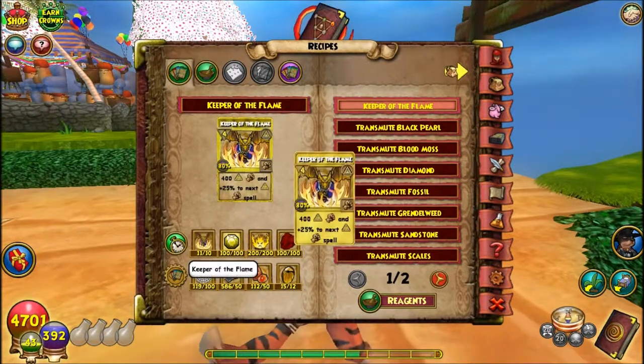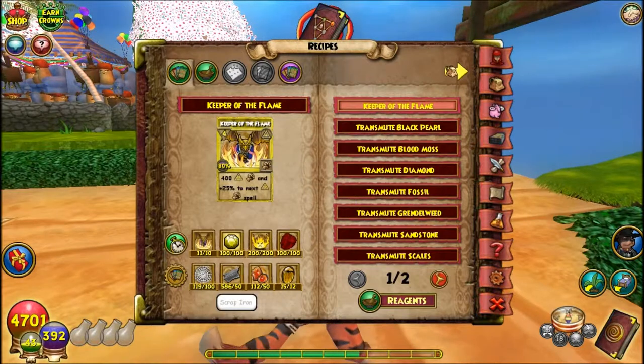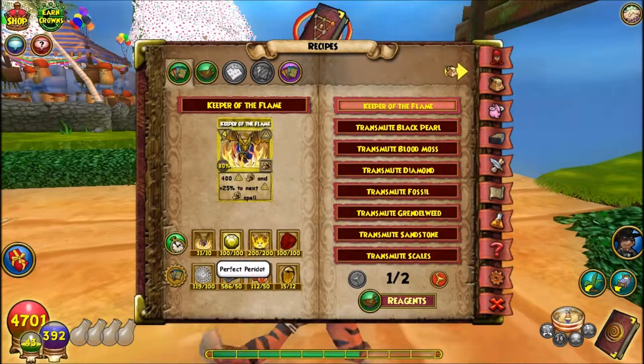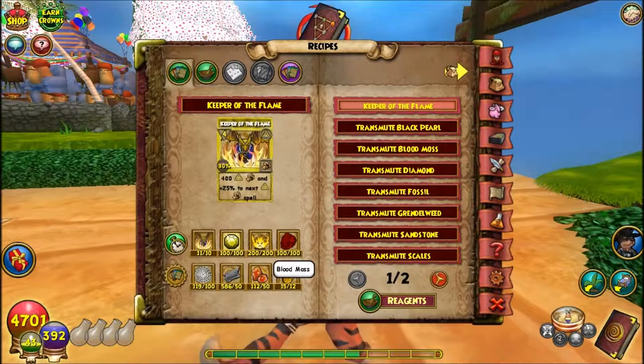Then there were just a bunch of them on the Bazaar, so I bought over 20 and now I have 11. Ghostfire is pretty easy — I get it from the witch owl from Avalon. I was already prepared for this because I already knew what I had to get to craft this spell.